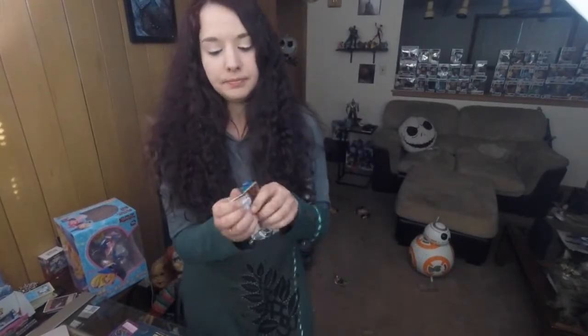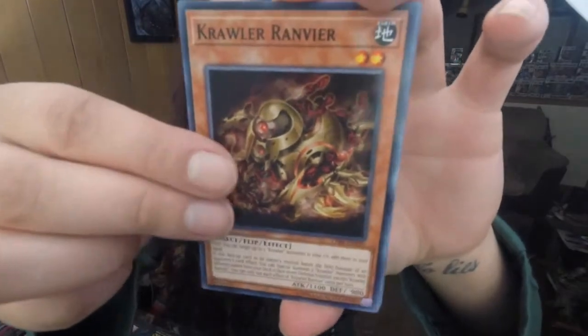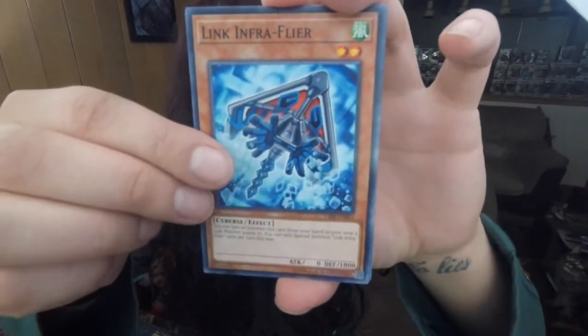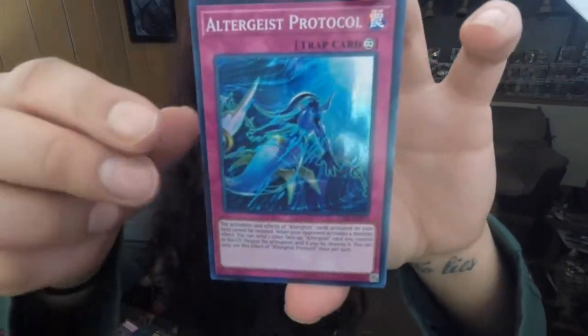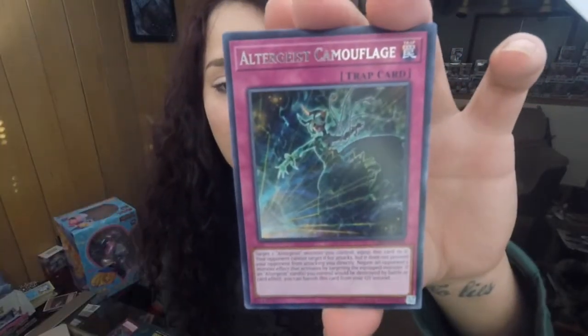Second pack, mini box one — come on, Borrel Dragon! We got X-Crawler Synaphysis, Crawler Ranbierre, Crawler Gleal. Man, this set has a lot of Crawler stuff, huh? Link Infra Flyer, Altergeist Protocol — now that is really sick, he looks like Aquaman's God right there. And Altergeist Camouflage. Sweet.